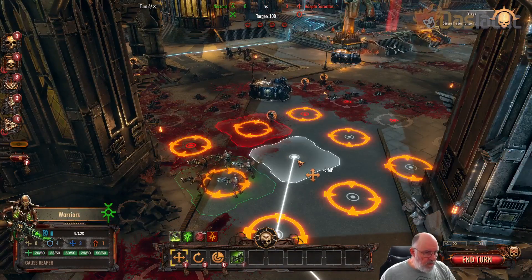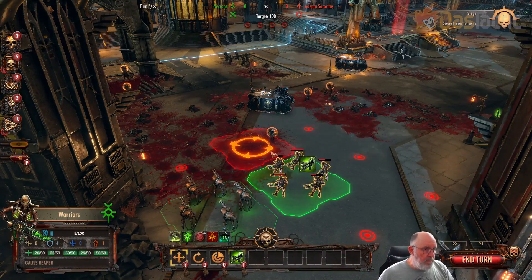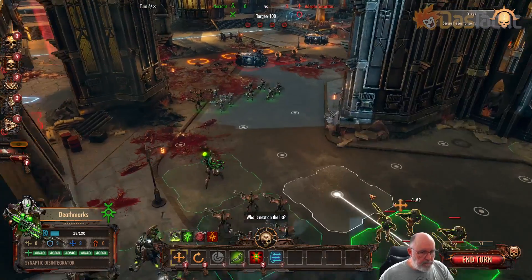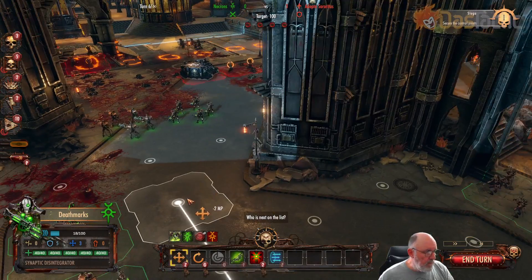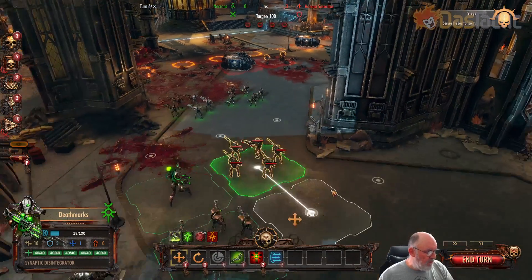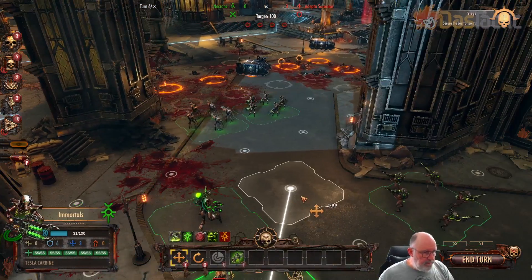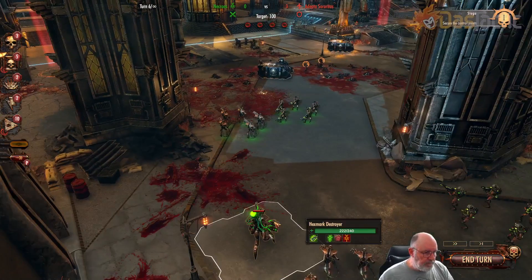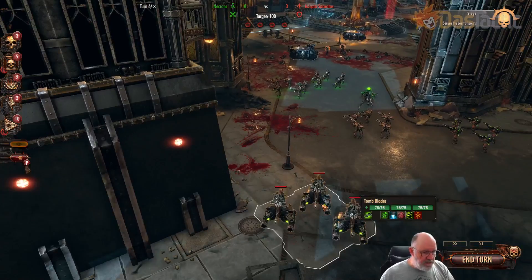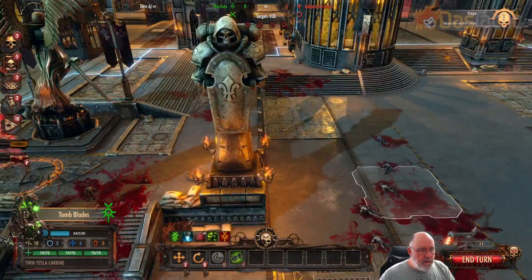So we might as well now start to move in to take the objectives. That one's out. Gives me better shots there. We've already shot five with that one and with that one. I'll bring this one up into the middle because we'll need to start making use of this one, and I'll do the same with the Tomb Blades — that'll be important for the next round. In the meantime we can just keep pushing.